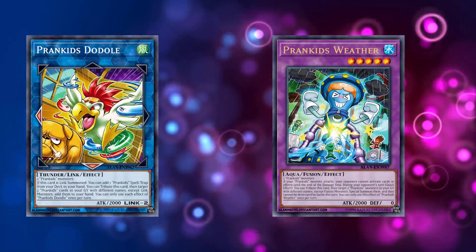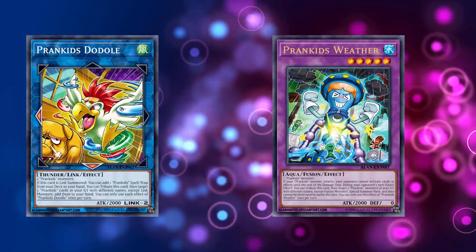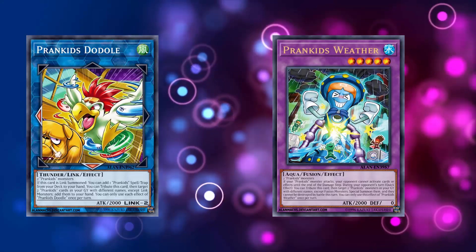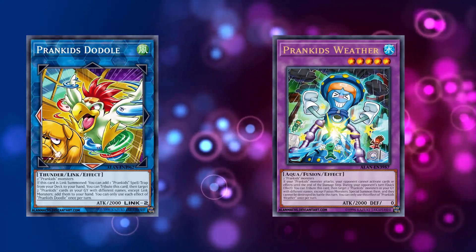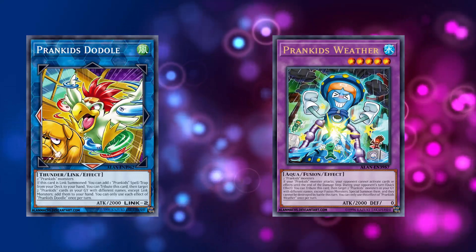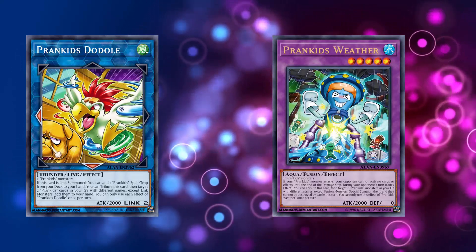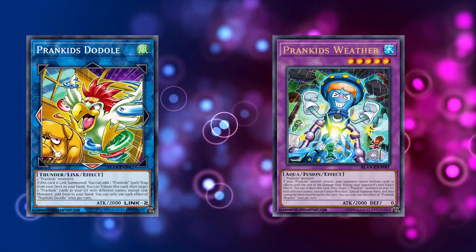I think it's really interesting — the fusions seem better than the link monsters in this archetype, and you don't generally think of fusion summoning being more powerful than link summoning, but with this archetype specifically I think the fusions are just wholeheartedly better. They seem more effective, can do a little more damage, and seem like better disruptive cards. But I think you're going to run pretty much all the extra deck cards at this point. I'm not mad about the link points; I'm just mad it's a returning-to-hand type deal rather than a double Monster Reborn. I think Weather is significantly better, but you're still going to run Prank Kids Doodle because it is a Link 2 and it gets you your Prank Kids on the Loose. Let me know what you guys think in the comment section below — subscribe if you haven't already and turn on that notification bell for daily videos.